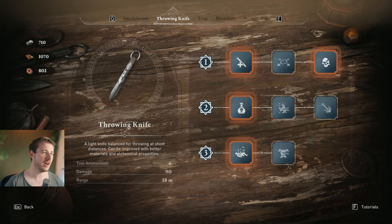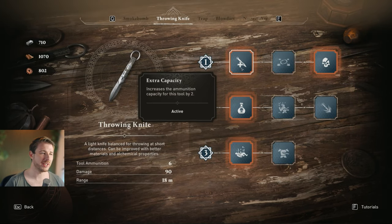Let's start with the throwing knife and see which upgrades are the best. Extra capacity — having more throwing knives — is essential because you have a skill that allows you to do a chain assassination, and this requires you to have a knife. Having six knives gives you a 50% boost on available chain assassinations.